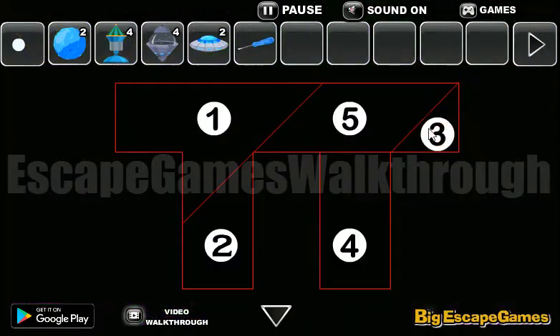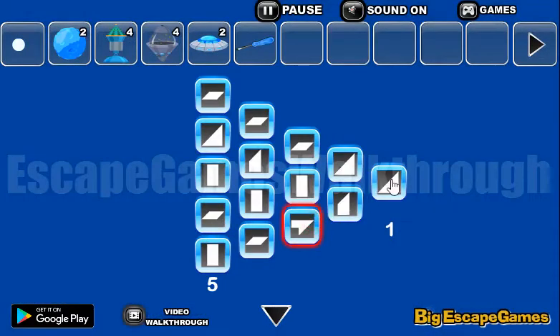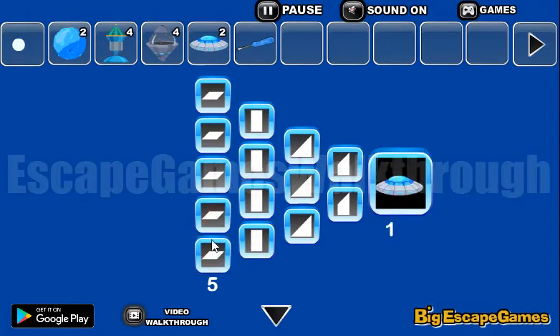Now let's look at this hint — you can see different shapes and numbers on it. We need to arrange them the same way here. This one is three, this one is two, and the bars are five. We've done it! We've got another spaceship.